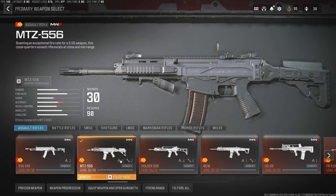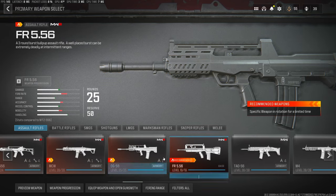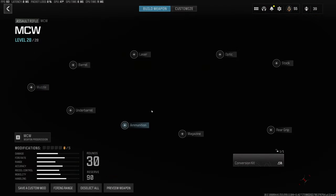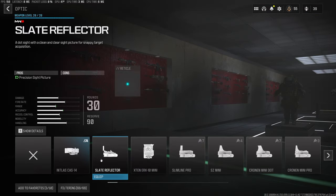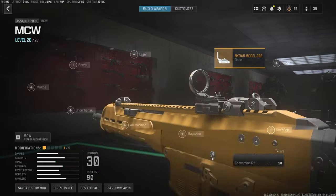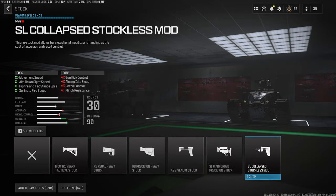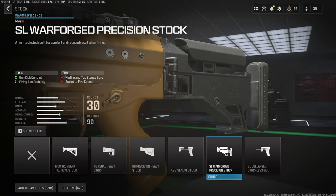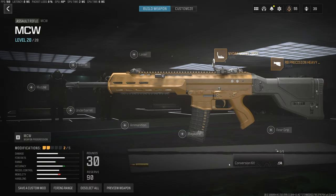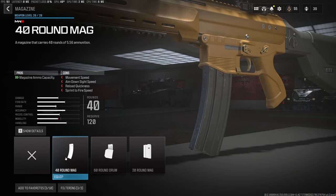Let's pick a gun. Let's use the MCW - everybody's running the MCW - and we're literally going to build this out for mouse and keyboard. The sight doesn't matter, use a sight of your preference. I really like this sight because it's just a clear sight picture. Then we go to our stocks and we're looking for aiming idle sway and firing aim stability. This one's really good with no heavy negatives on it. For the magazine I'm going to put the 40-round mag on.